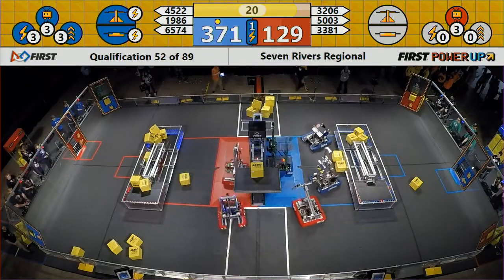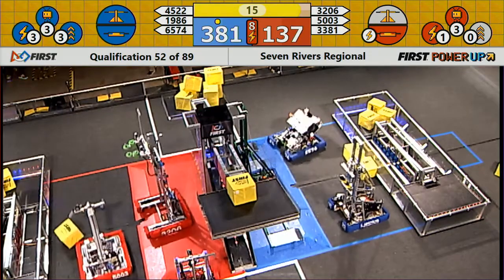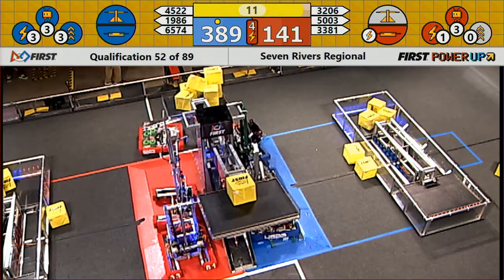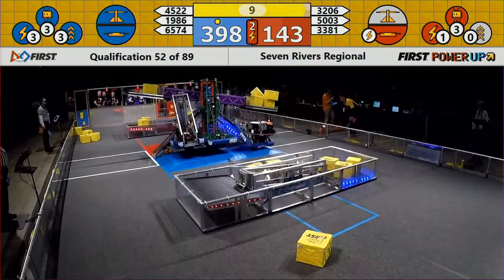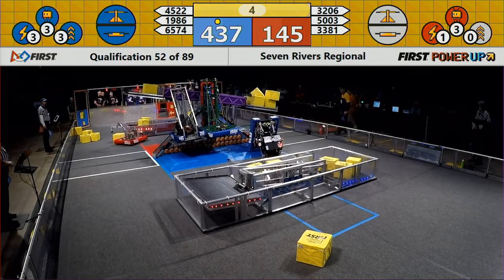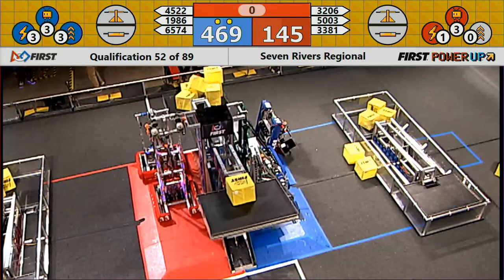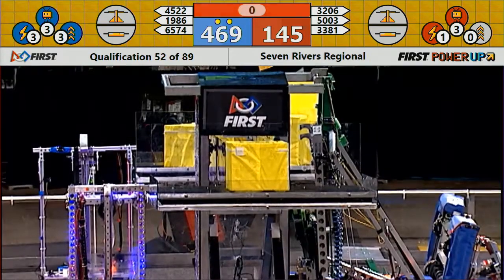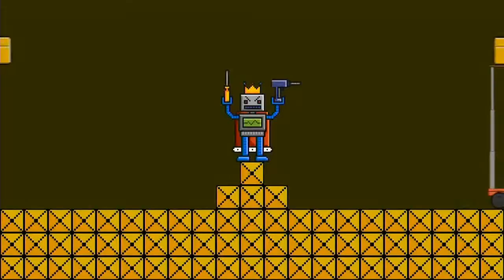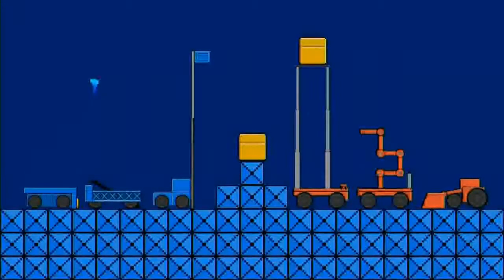The platforms drop on the blue alliance side. Royalty Rex trying to get their hook up there — two blue robots on the platforms, one falls off but they still get two up there. That's good enough for the ranking point with that levitate power-up. Red alliance still trying to face the boss, and that will end qualification number 52. We have victory to blue alliance!